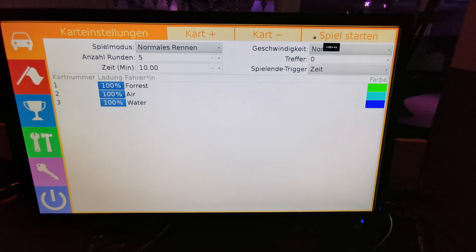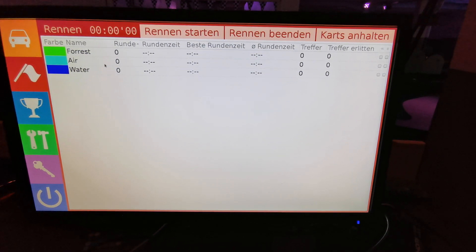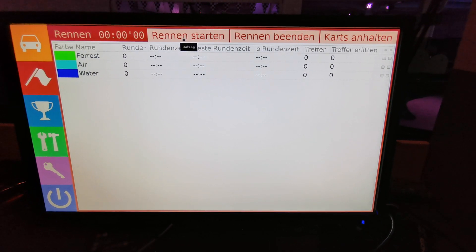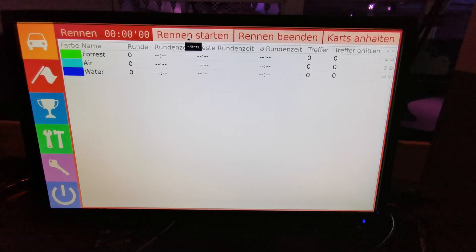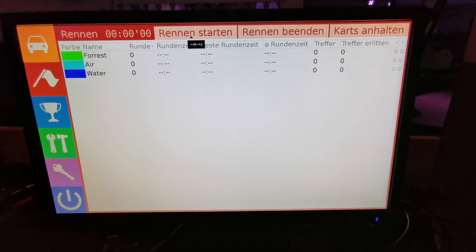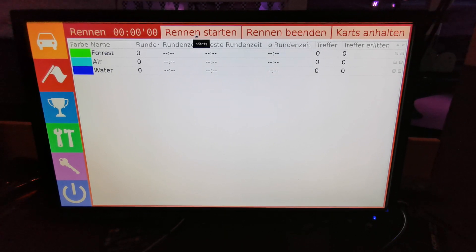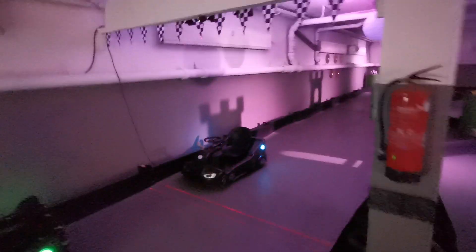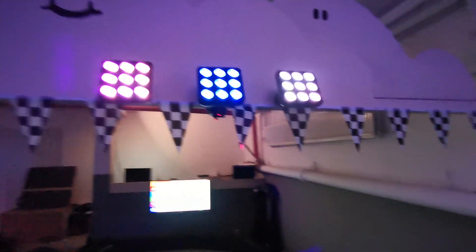I will now remove one card — so it's gone. Now I can start the game. It switches over to a new screen and as soon as I start the game, players are able to drive at the set speed. Normally music will start, there will be a countdown, and the DMX-controlled traffic light will tell the players that they can start.